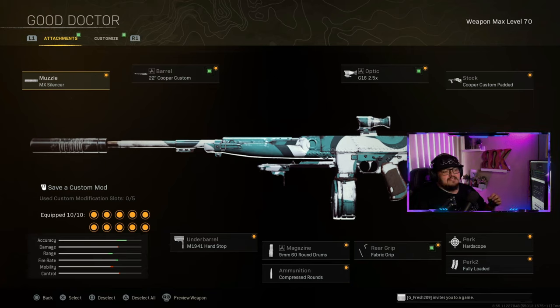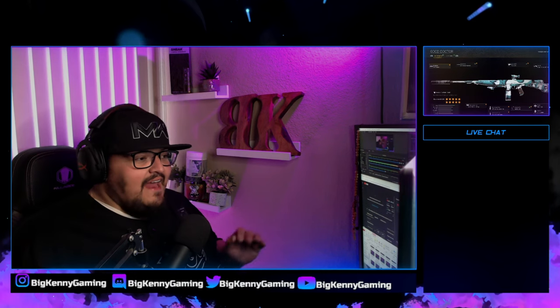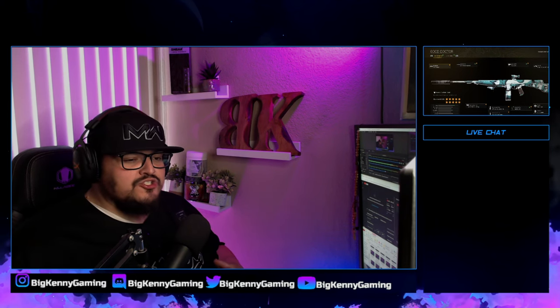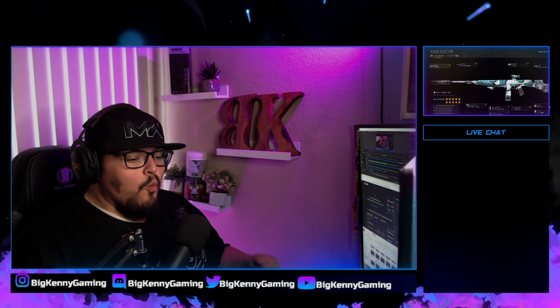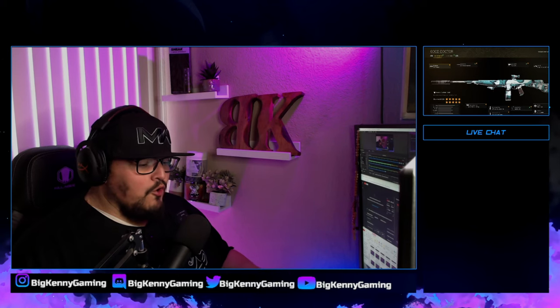I'm ready to rock. Stock is the Cooper Custom Padded. Optic is optional, whatever you want to run — I run the G16 2.5x. I run that as my primary, though I need to switch and have my MP40 as my primary. I love having a close quarters combat weapon ready to rock when I grab my loadout, just in case a team is pushing. I have it ready to roll.